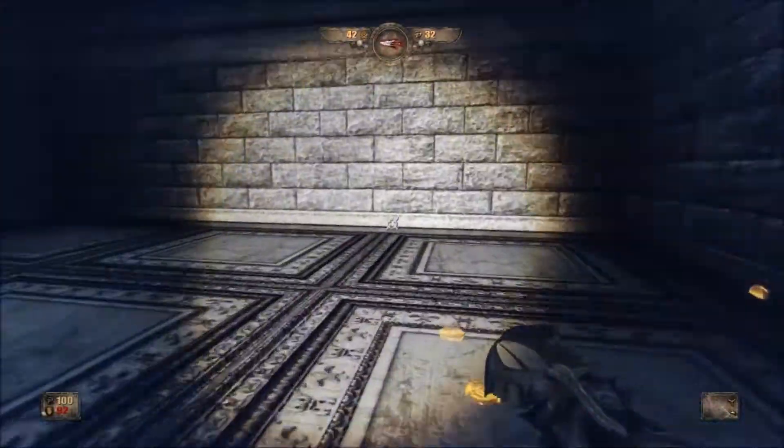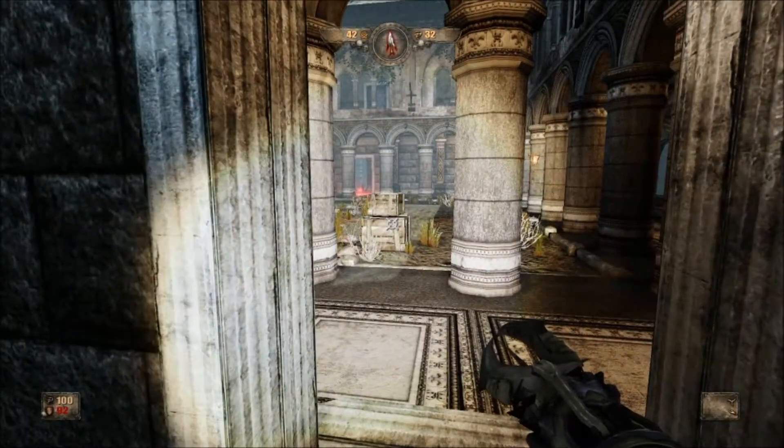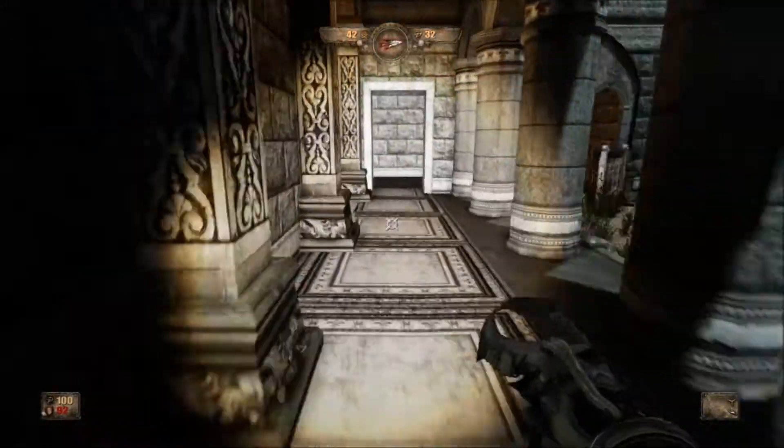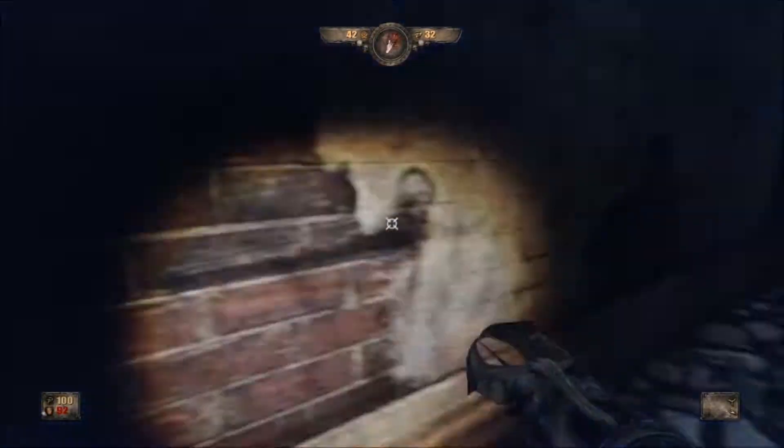When you're doing the speedrun, there's no way you can kill the enemies fast enough with the stake gun. I believe one of the secrets is in this area as well — it's near the top and we're going to be getting it here in a moment.